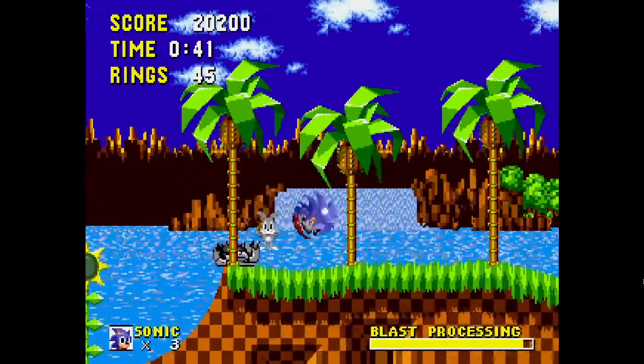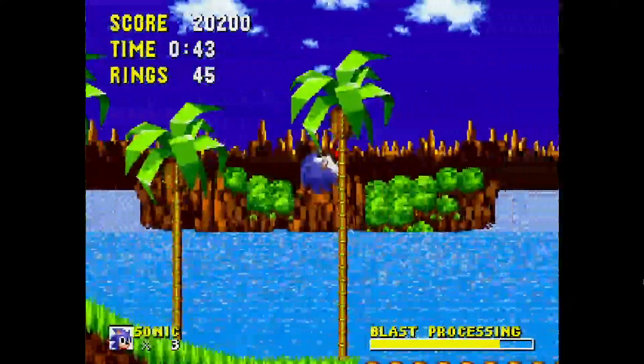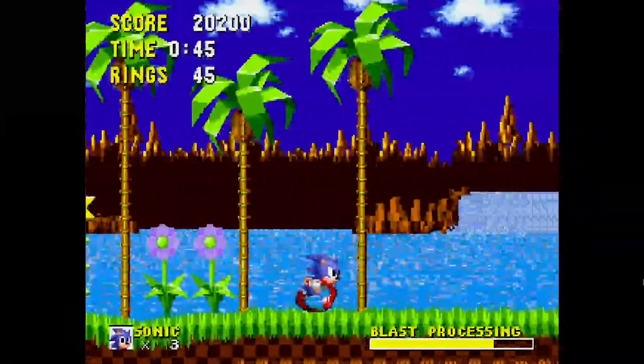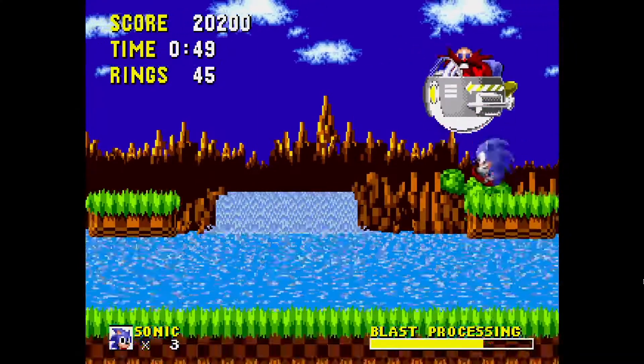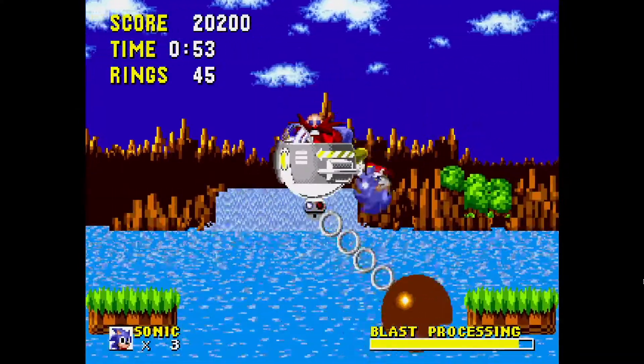This hack adds the Spin Dash, even though I already mentioned that. That Invincibility Monitor is just gone, that's odd. Now we have to defeat Robotnik before Blast Processing Trip runs out. But every time we hit him, it goes up a little bit, so that's good.